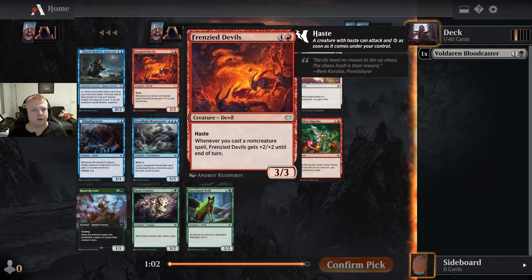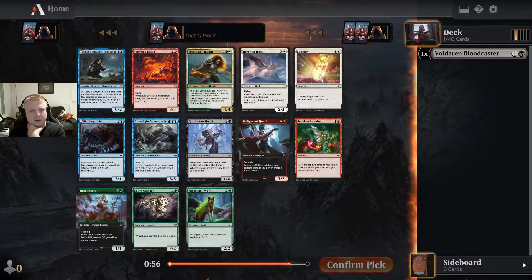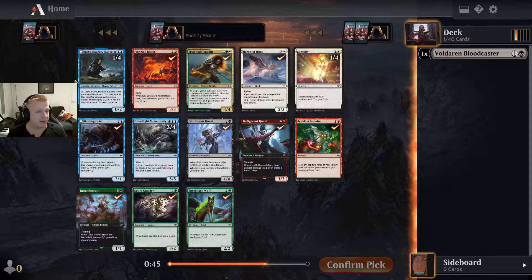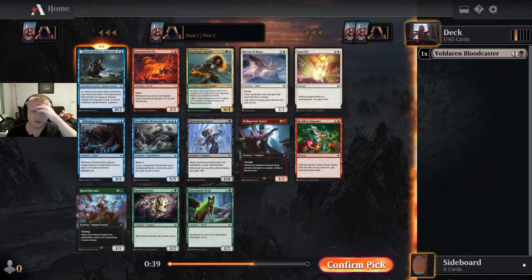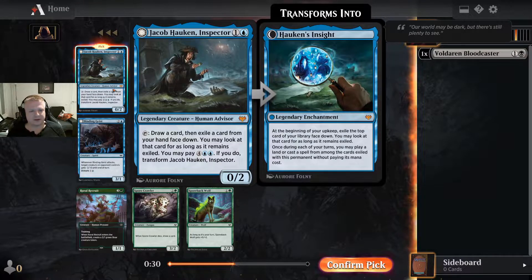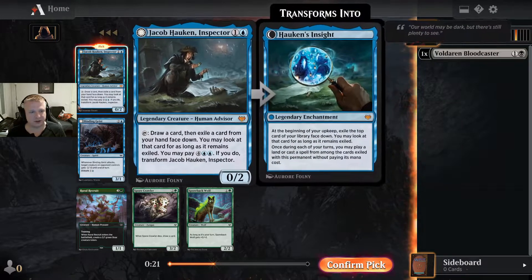Someone did not want to take the Jacob Hauken token — they took an uncommon because there are only two uncommons in this pack. I'll take the Jacob because it's really good and it's also a mythic. Even if I didn't care about the collection aspect, it's still the pick to make here. What other card would be as good? There's no reason to pick anything else.